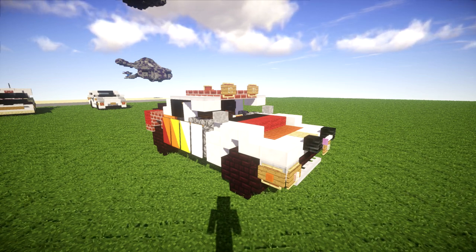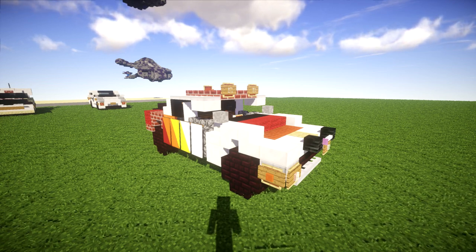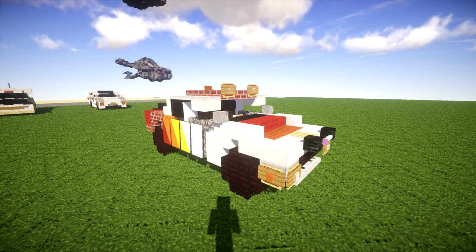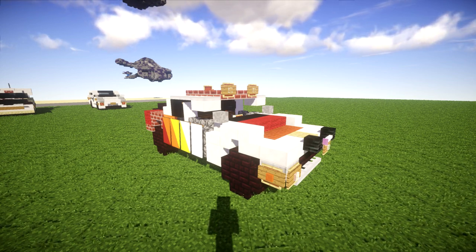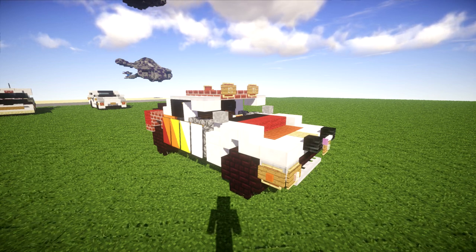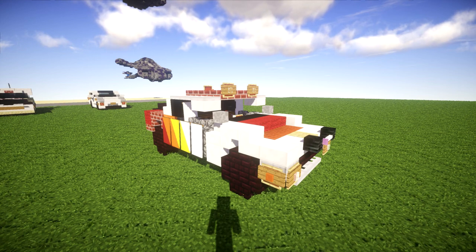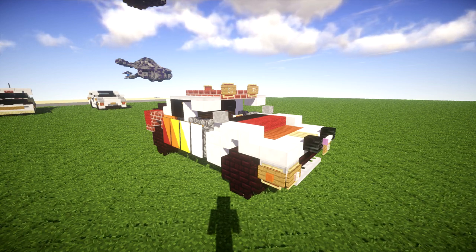I don't know exactly where this truck participated in. I don't think it was a stadium truck — I think it was definitely a truck that was out in the desert. So Baja 1000, Baja 500, stuff like that. Overall a really cool looking build and it's going to be a little bit of a different tutorial as we don't really typically do too many vehicles of this sort, but definitely a really cool vehicle nonetheless.